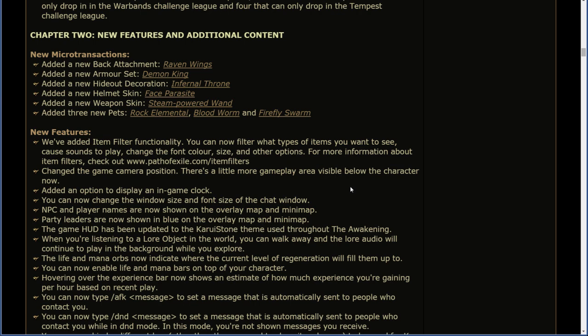New features. We've added item filter functionality. You can now filter what types of items you want to see, cause sounds to play, change the font color, size, and other options. For more information about item filters, check out www.pathofexile.com. The game camera position has been adjusted — there's a little more gameplay area visible below the character. Added an option to display an in-game clock. You can now change the window size and font size of the chat window. NPC and player names are now shown on the overlay map and mini-map. Party leaders are now shown in blue on the overlay map and mini-map.